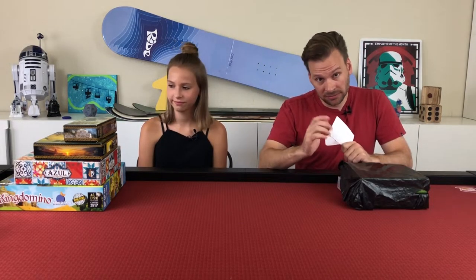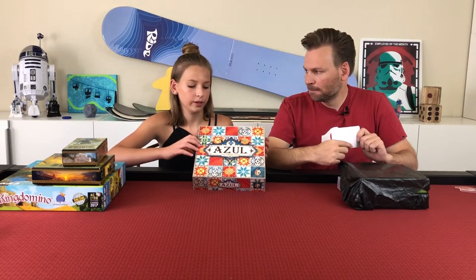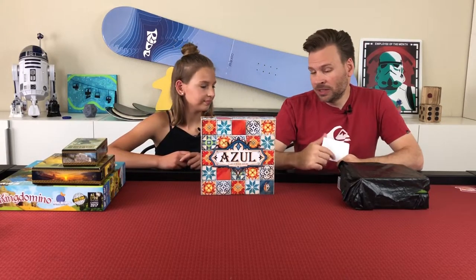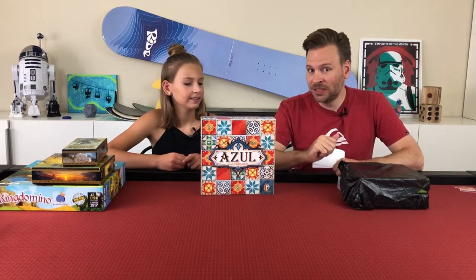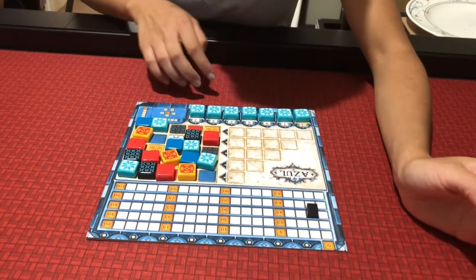The next game we played is Azul — it won the Spiel des Jahres this year and it's quickly becoming one of my favorite games. I played it three times this week. It's for ages eight and up, two to four players, plays in 30 to 45 minutes. Sometimes you get stuck with a bunch of tiles and it kind of stinks — that's part of the game. This happened to our friend Sally this week: everyone stuck her with leftover tiles that don't fit anywhere, so she got all the negative points — negative 14.